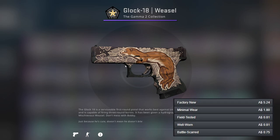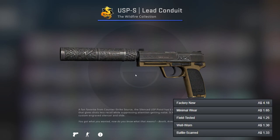For our first gun, the Glock, I've gone with the Weasel. It's got a pretty nice pattern for a cheap skin, and for the better option I've gone for the Reactor.